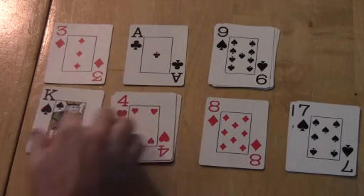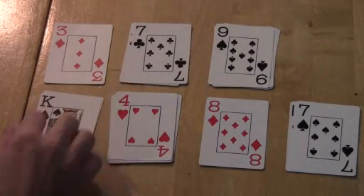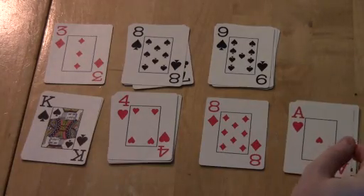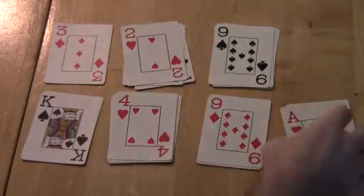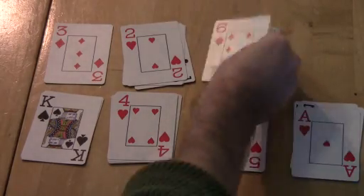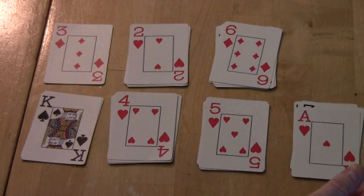I wanted to do some extra commentary to explain how the game works. As you'll know from the article, this is about matching up pairs among eight piles. If you can use all of the cards in the deck within those eight piles, you win the game. If you can't use all the cards within eight piles, then you've lost.